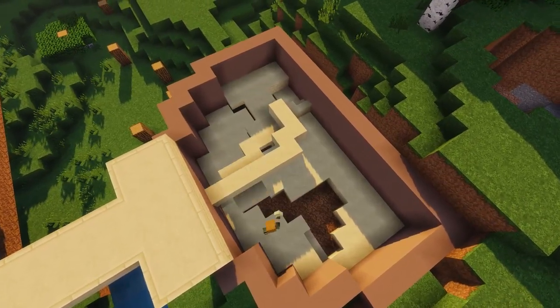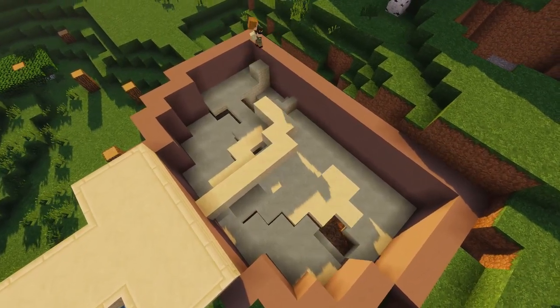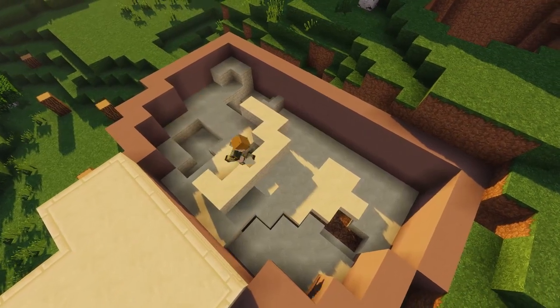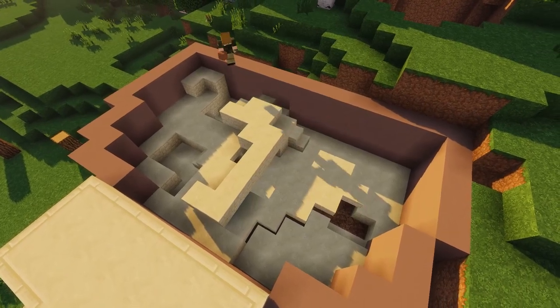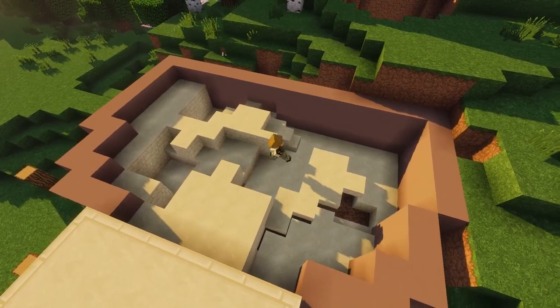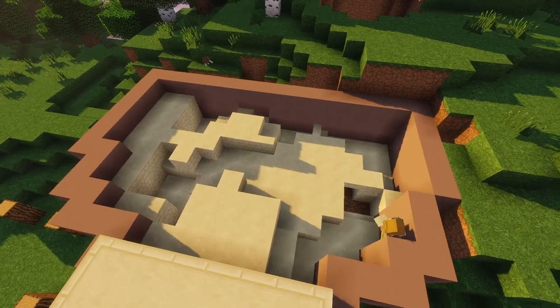I wasn't really sure how big the Meerkats were or if they were going to be able to get through certain areas, so I decided to make the tunnels about a block and a half tall. I probably could have made it smaller — just a singular block instead of a block and a half — but I thought this might look a bit better. Also, I just didn't want them suffocating in the ground, because that would have been very sad. I think at the end this worked out pretty well overall.